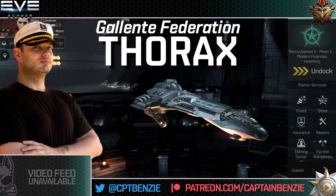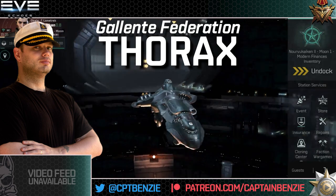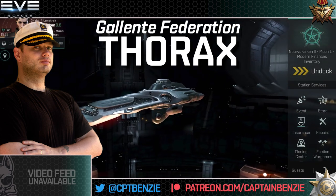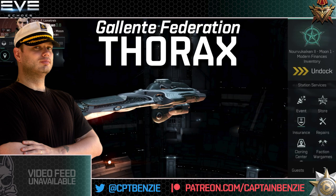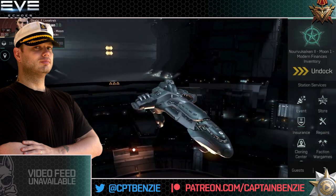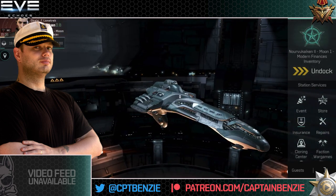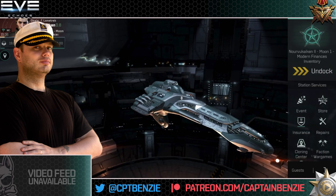I've mentioned in my videos talking about which of the heavy cruisers you should aim for that the Thorax can be a bit of a problematic one, on the simple account that there's no Tech-5 ship that really uses railguns — other than the Thorax prototype — so you might have trained railgun skills and already have a basic understanding of this hull. It is still a very powerful ship, it just has a bit more of a training barrier to get into.